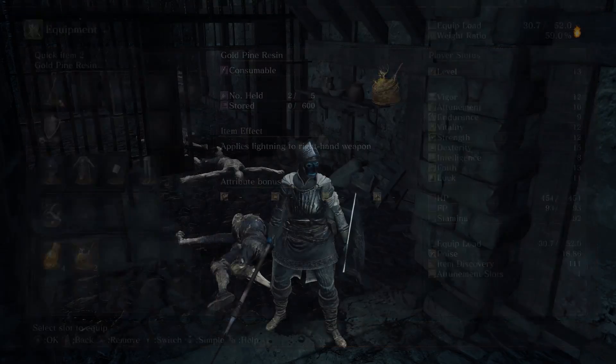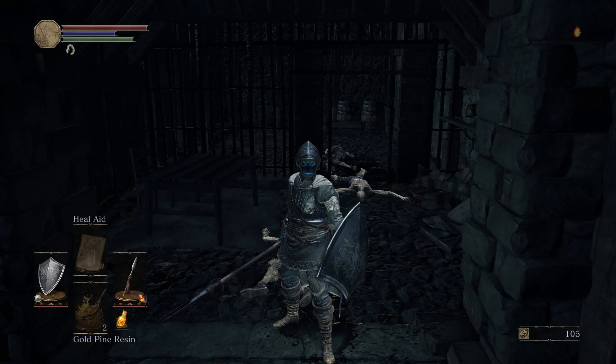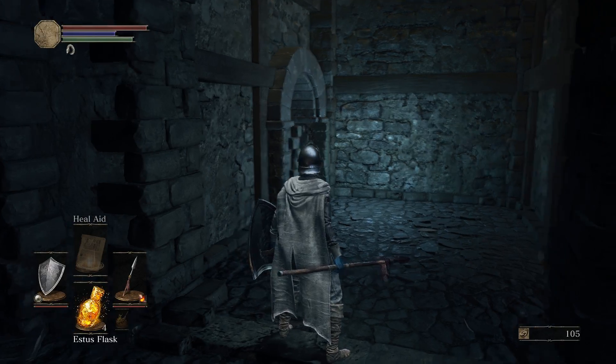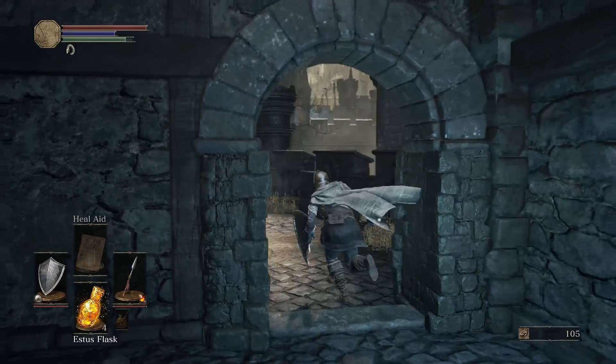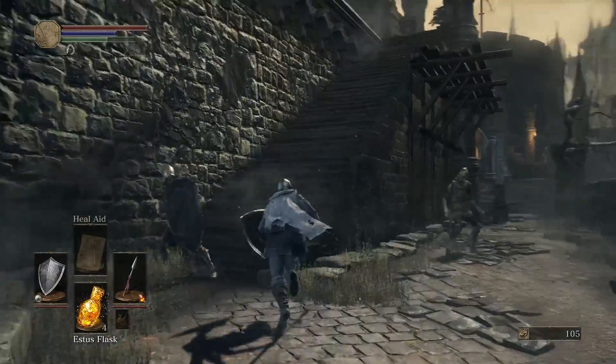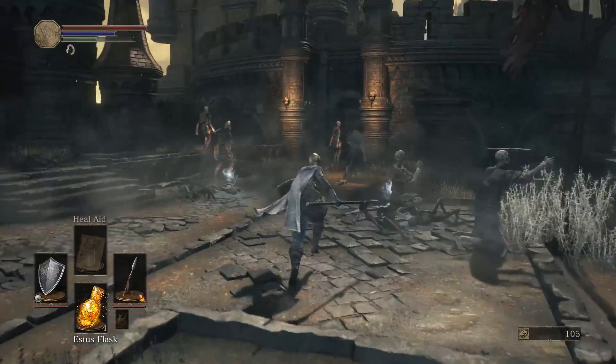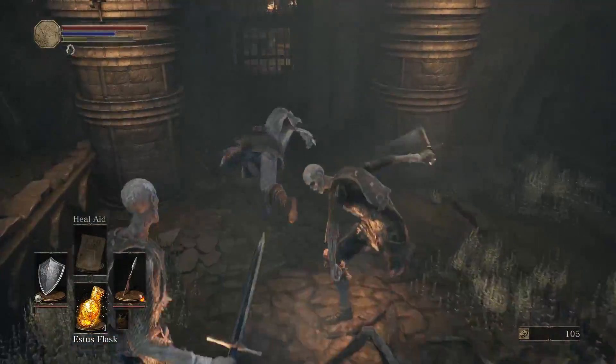It puts lightning on your right-hand weapon. The thing is, because I put the fire gem on the spear, I actually cannot use it. Weapons with certain gems cannot be buffed — and we'll get into that at a later time. We're just gonna run over here before this dragon kills us.